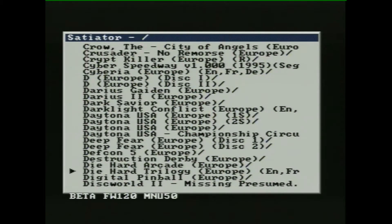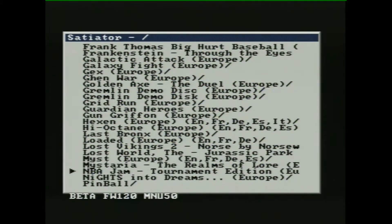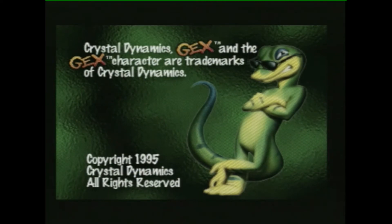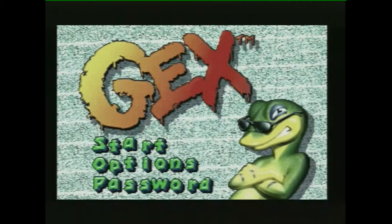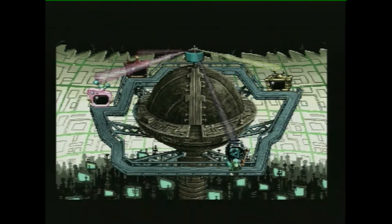The last game we're testing is Gex. Previously, Gex got through the intro screen and then just went to a black screen, unless you load it from the Saturn's dashboard. You can load the game from the Satiator, then reset while holding A to go to the dashboard and load from there. This time, at the point where it used to hit a black screen — it looks good. That's working. That's amazing.